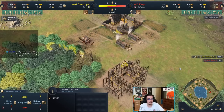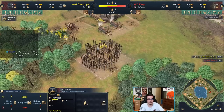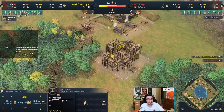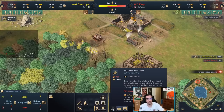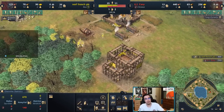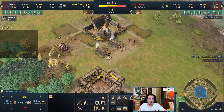The moment you start aging up, move villagers onto the wood line immediately. Rus strengths: best fishing ships, Kremlin is a defensive landmark — it defends your woodworkers and gives you 20% extra wood drop-off, same as China's Wooden Fortress, so you don't need to build that separately. And unlike China, you get instant harassment capability with your opponents.